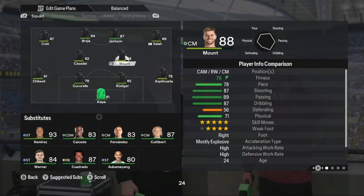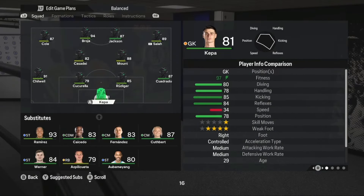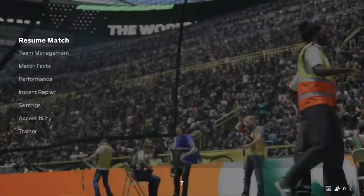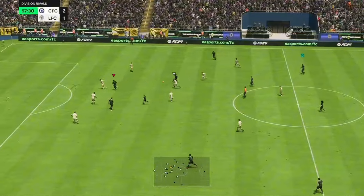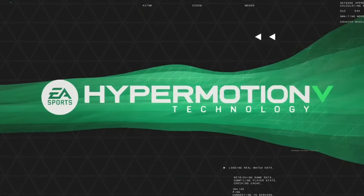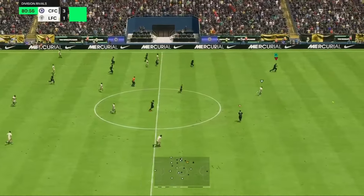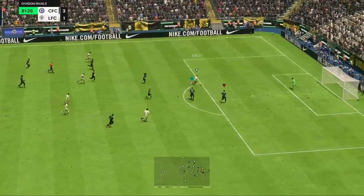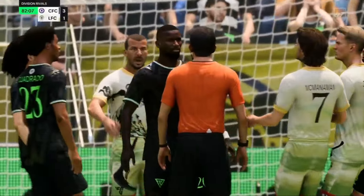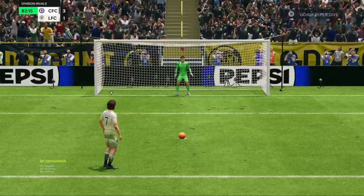We need that partnership of Jackson and Broja because those two combining is really good. The other side, Cuadrado on for Aspie for a bit more pace, Kufba on for Kaisdao. Salah going forward, gifts it to Jackson - Jackson, yes, what a finish! 3-1, Nicholas Jackson, fantastic play. Then a chance for them - Rudiger slides in, misses the tackle - Viali - save Kepper! But McManaman gets it off Rudiger - penalty! Come on Rudy - he's been so good this game and then makes that silly mistake.